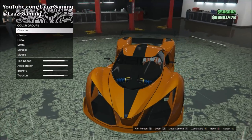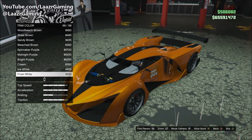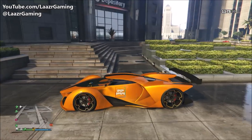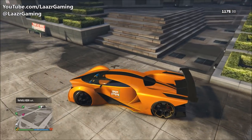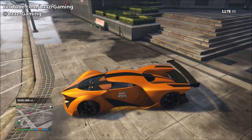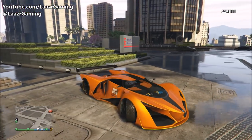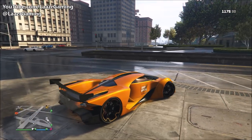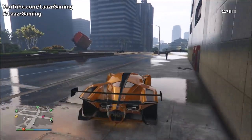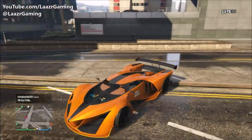Once you've applied the pearlescent, go ahead and apply the crew color to your secondary — and as you can see, once it covers the entire car you get a better feel for the paint job: a very unique golden yellow-orange combination. No matter what time of day it is, whether it's sunny or raining, the paint job still looks extremely unique with the right balance of dark and bright colors, always letting off a nice shimmer. If you try this paint job, take a screenshot and tag me on Twitter!